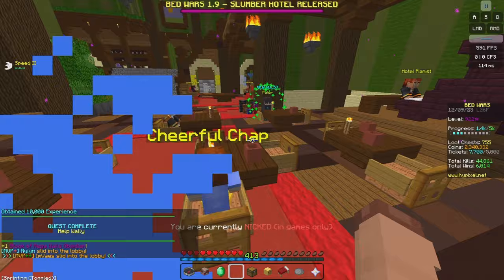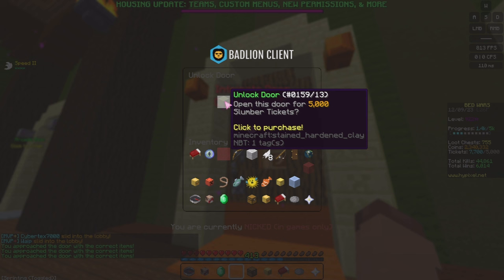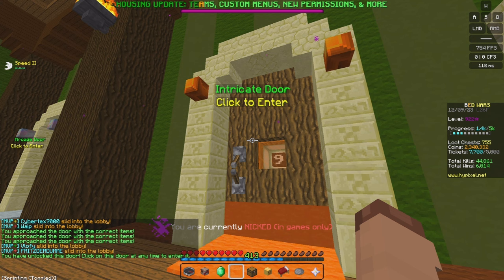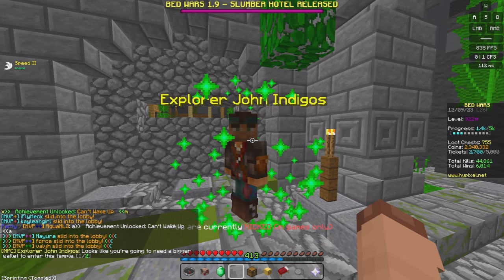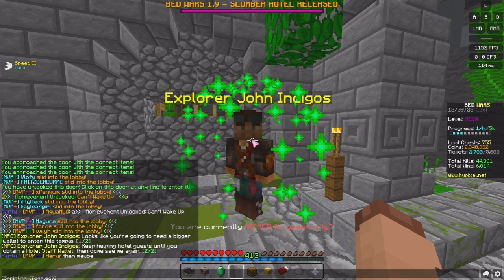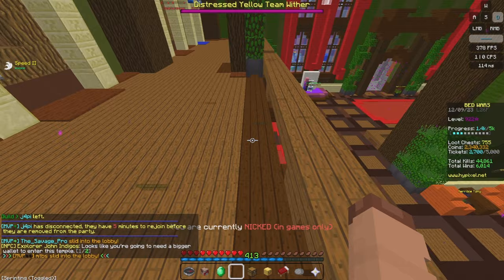We're going up to Door 9 now and we can actually unlock it. It costs 5,000 Slumber Tickets to open — quite a hefty amount, but there we go, it is unlocked. We go in and Explorer John Ingegoos is back. He says: 'Looks like you're going to need a bigger wallet to enter this temple. Keep helping hotel guests until you obtain a hotel staff wallet, then come see me again.' So we've got to do a few more quests before doing this.